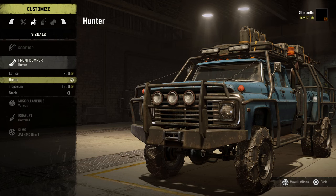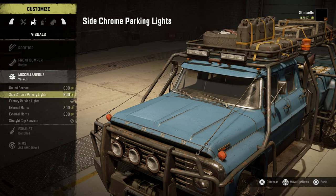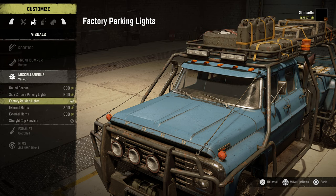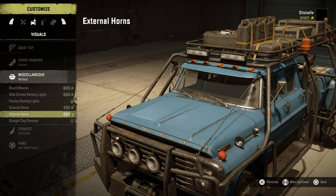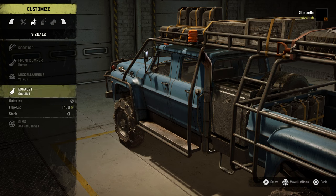We definitely don't want any of those. I think I have the hunter — yep, it's the hunter. We're gonna go with those. And I'm gonna do the horns on the bottom, why not? Let's just go crazy. Outrolled — I already got those down. We've got the rims down.